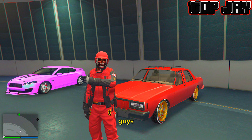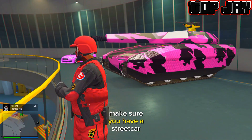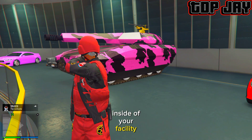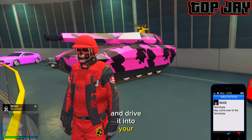In this video I'm going to be showing you guys how to give cars to friends. First thing you want to do is make sure you have a street car inside of your facility that you're willing to lose. So just go and get a car from the street and drive it into your facility.